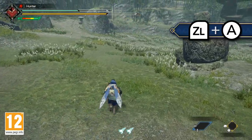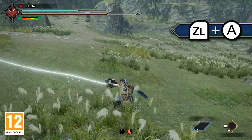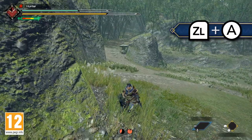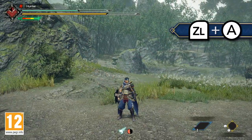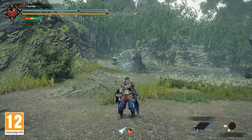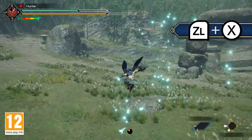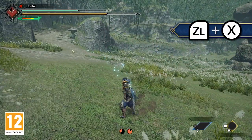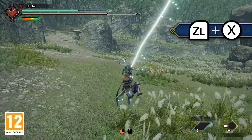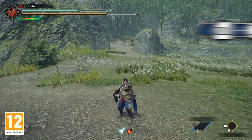Pressing ZL and A on the ground will send you hurtling forward in the direction that your hunter is facing. This ability allows for fast repositioning either towards or away from the threats your hunter may be facing. Pressing ZL and X on the ground will send you in a diagonally upwards trajectory. This is an incredibly useful ability that will help you get aerial advantage over your targets or quickly reposition to avoid incoming grounded attacks.